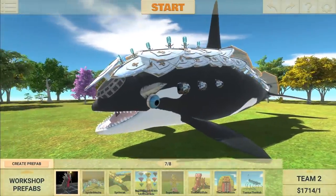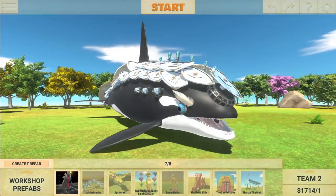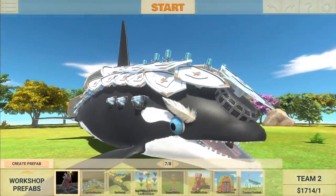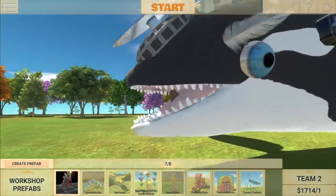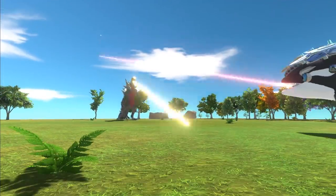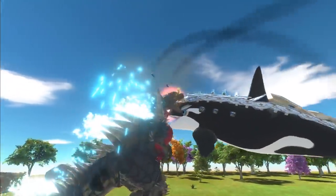This guy right here is the weirdest looking creation I've ever made. He is called the killer killer whale. He's got missiles on the side, lightning guns on the top, and I put a laser beam in his mouth. He has laser beams in his mouth. He's going up against Space Godzilla. Let's go — this is gonna be a good battle.